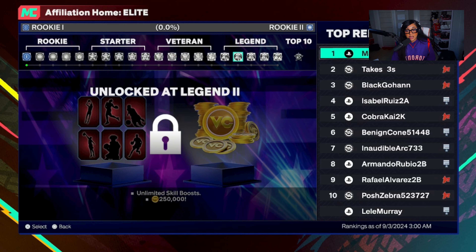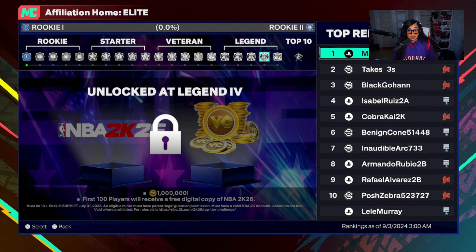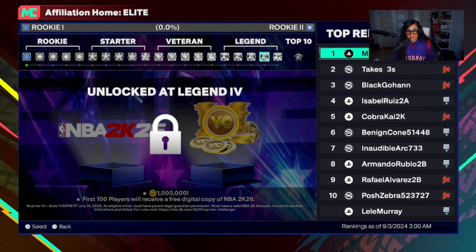Once you get to Legend 2, you start getting a lot of VC — unlimited skill boosts and 250,000 VC. At Legend 3, unlimited Gatorade boost with 500,000 VC. At Legend 4, you get a million VC, and the first 100 players to hit Legend 4 get a free copy of NBA 2K26. At Legend 5, you get 10 million VC. They were listening to us this year — if you're putting in this much time, you'll never have to worry about VC again. Everything throughout the rep grind is a huge W.